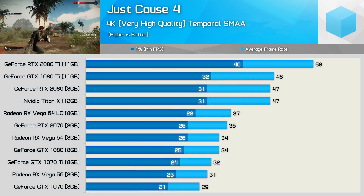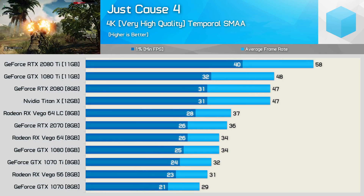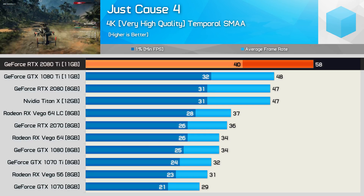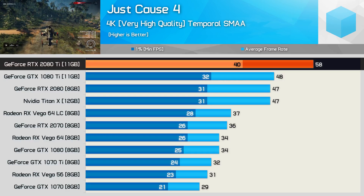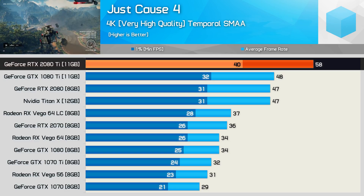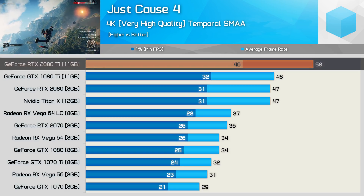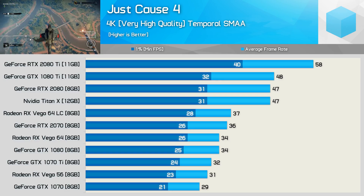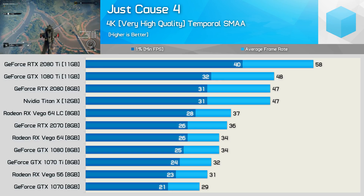The 4K results look pretty much like what we're expecting given what we saw at 1080p and 1440p. The RTX 2080 Ti is sort of okay here — not great, but it is at least playable. It's pretty crazy that we're seeing Assassin's Creed Odyssey-like performance in a game that looks nowhere near as good. And let's be honest, Odyssey wasn't exactly the best optimized game — in fact, I think most outlets bashed it for its poor optimization.